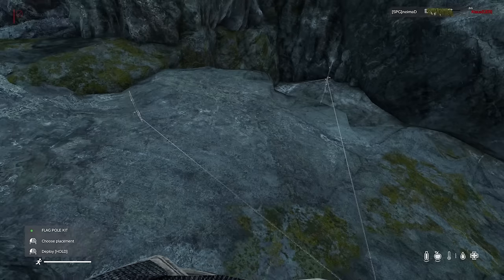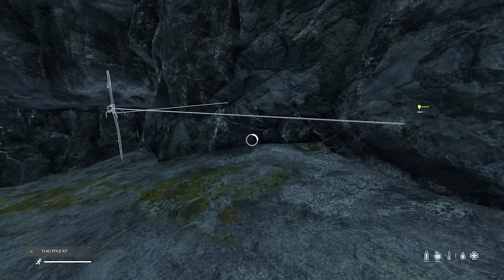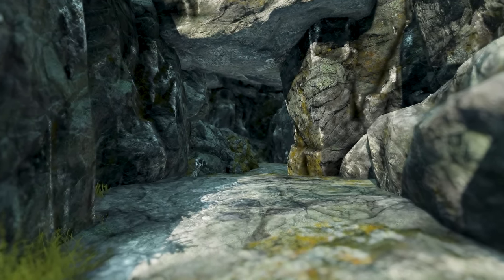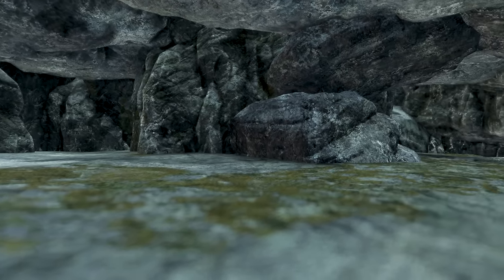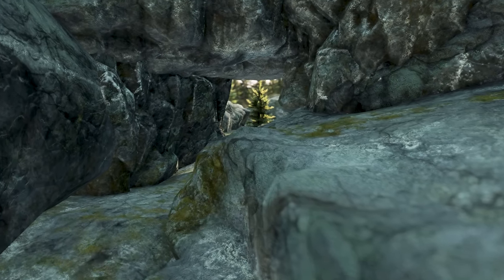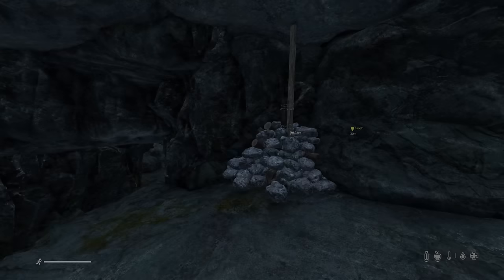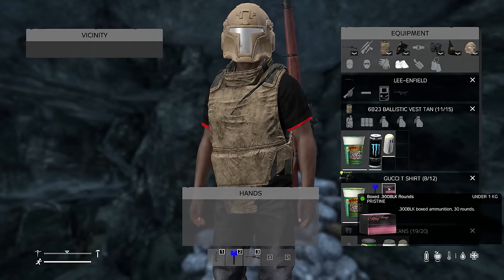I need to make a group. The pole can go right in the corner here. Deploy - we've got it guys, the zone is ours, the cave is ours. Nice, that's it - no one can take it back off me now, not quickly anyway.